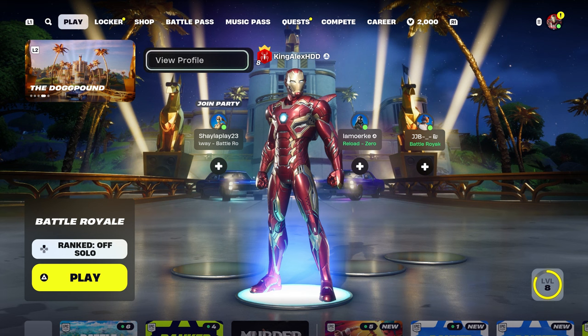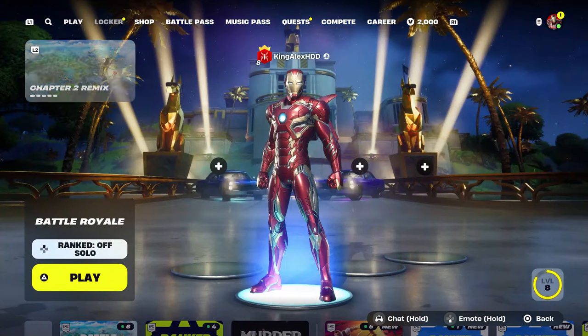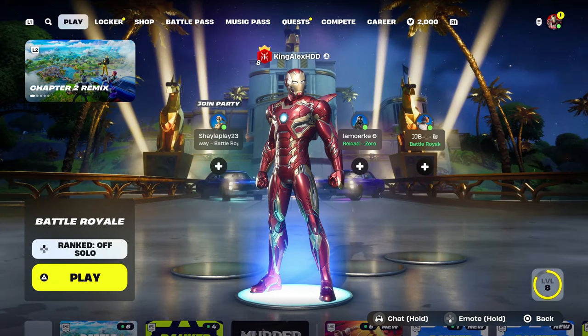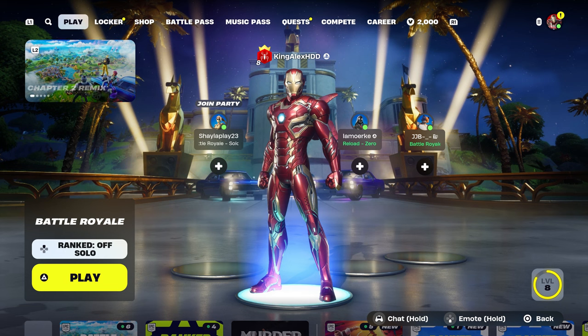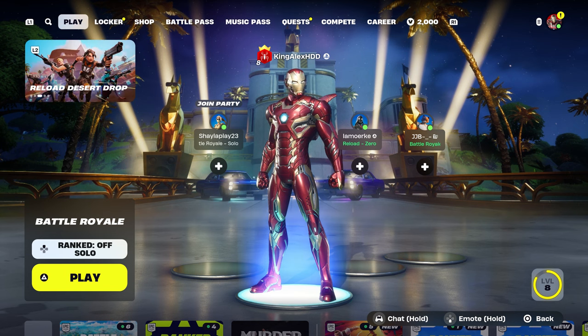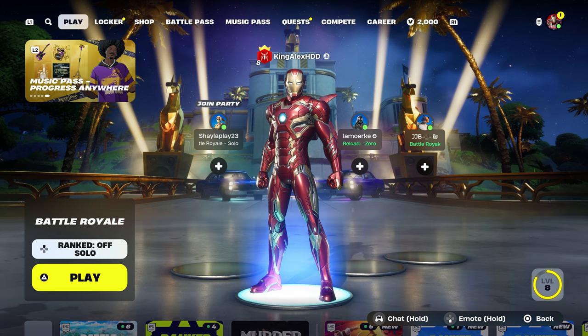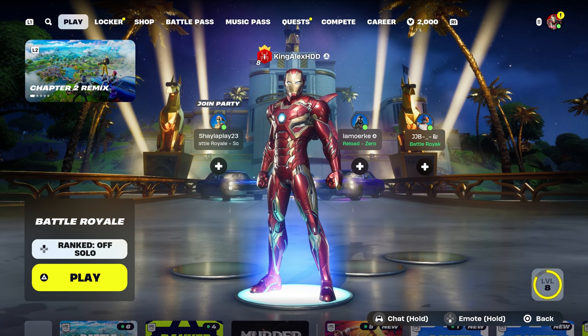In this video, I'm gonna show you all the skins you'll be able to unlock, including Nike shoes that you can wear for some characters. The kicks are gonna be available in Week 2, and apparently they're gonna sell shoes — just the kicks — in December for Chapter 6 Season 1. That's a new thing Fortnite is basically doing.